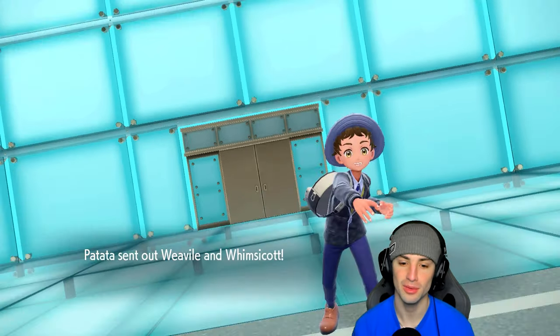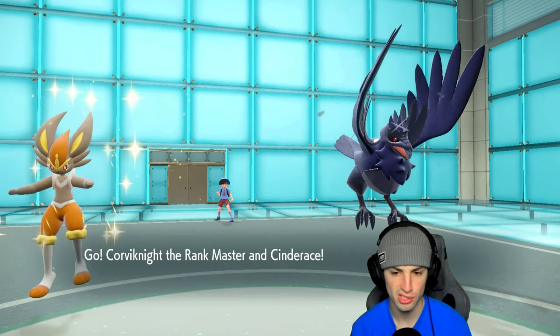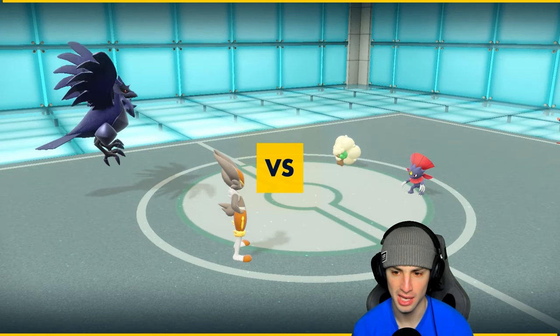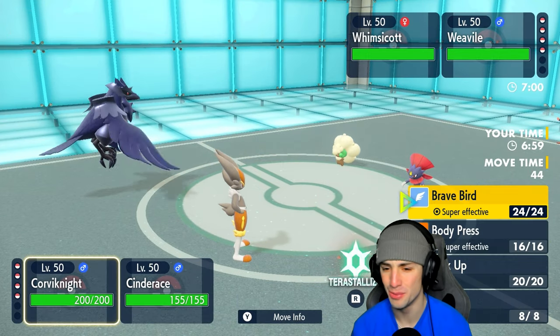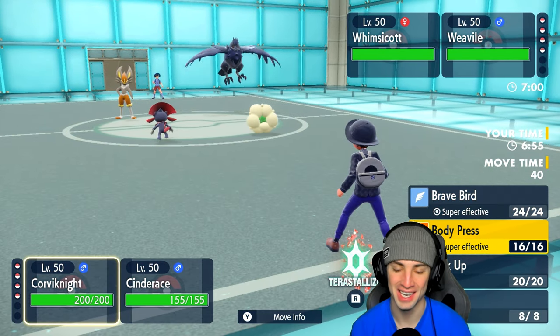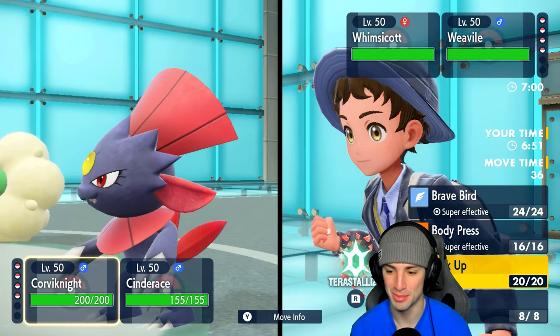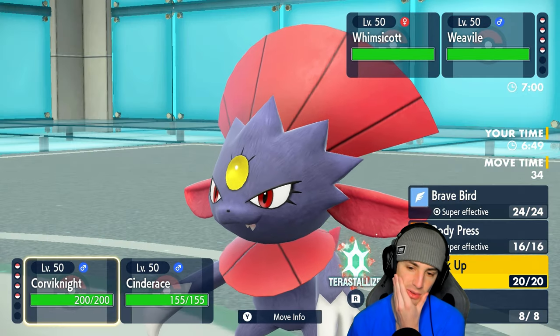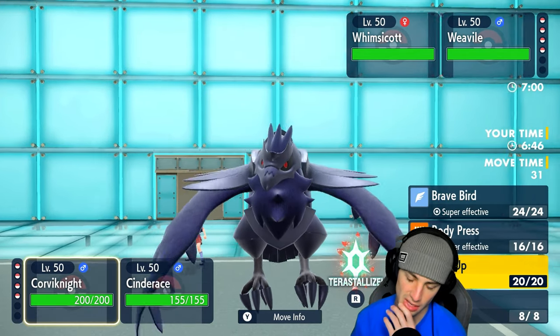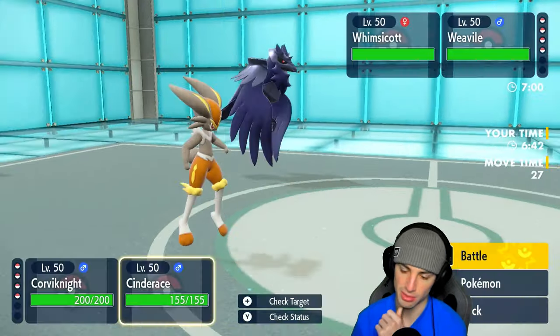No Wheezing comes out here - the opponent leads Weavile and Whimsicott. Weavile can Fake Out, they could set up a Tailwind on top of this. I really do like our typing here so I think our typings work really well right now. This is pretty much like a free Bulk Up, and we might honestly just want to Coaching up here and start getting this Corvinite over the top with all of its bulk.